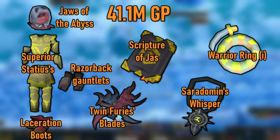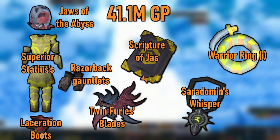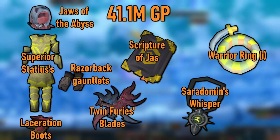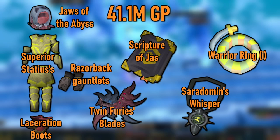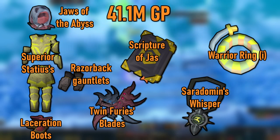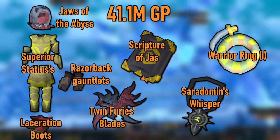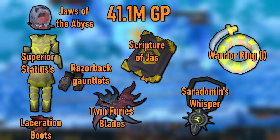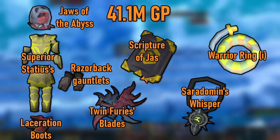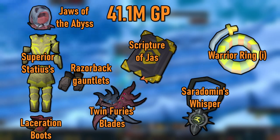Now here's a setup that's good enough for even some very high level content at a decent price. The Superior Statius' armor is decently cheap, is almost as good as Masterwork, and you can put perks on it. The Jaws are best in slot pretty much everywhere. The Laceration Boots are decent, and the passive is great for when you're using two-handed weapons. The Fury Blades only have tier 80 damage, but their accuracy is tier 90, so while these may do less damage than the Ripper Claws at most places, they're plenty good enough at any boss you'd want to do with melee. Eventually you'll want better jewelry like a Reaver's Ring and Amulet of Souls, but the Saradomin's Whisper and an Imbued Warrior's Ring are really good for their price. Lastly, the Jas Book is amazing — up to around a 9% average DPS increase in single target combat, and it's going to be one of your best pocket slot items up until the very end.